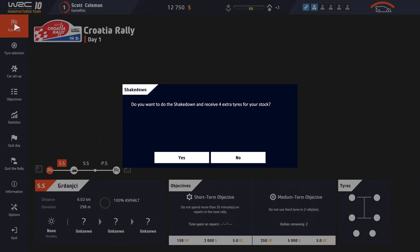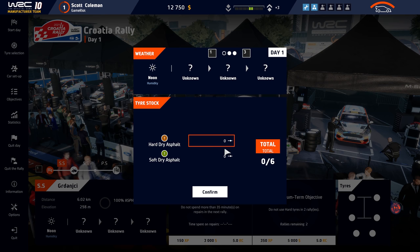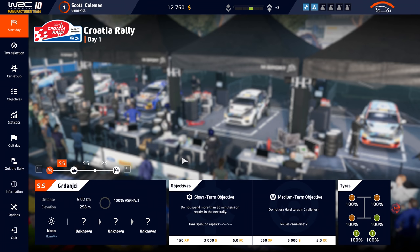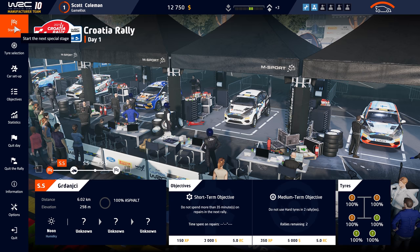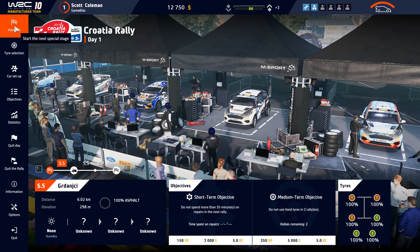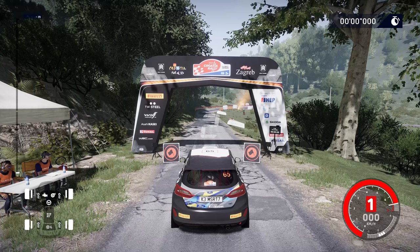We go to Croatia — a brand new rally for this game. Do you want to do a shakedown and receive four extra tires? No, I'm fine, thank you. Let's go for softs — three each. I've confirmed my selection... actually that's a terrible idea, I need four tires for a car! Do not use hard tires — oops! So I've got one random soft tire. Great job, Scott. Apparently I can't count the sides of a car.